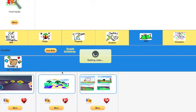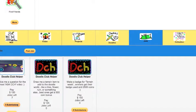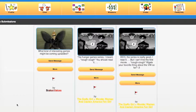Now on to Ask CCH Questions. There are just a few, and I'm just going to answer them now. Broken Voices asks: what kind of interesting games might be coming up or added? The changes to the virtual world, basically being able to doodle stuff in the virtual world and kind of build off those doodles — that'll be the main change that I'm focused on.